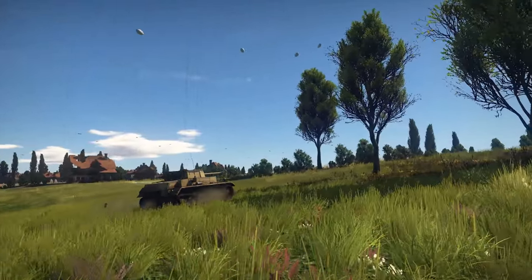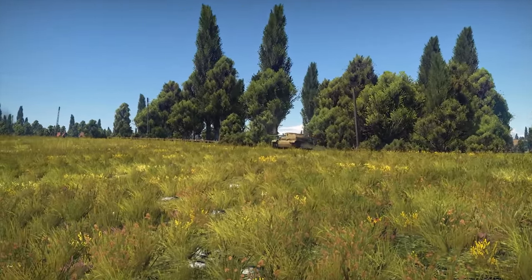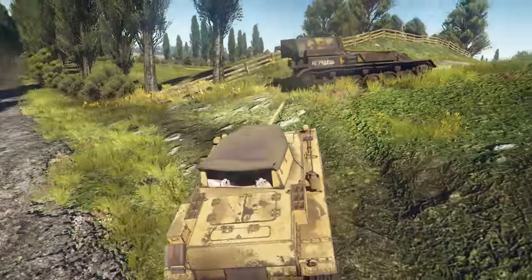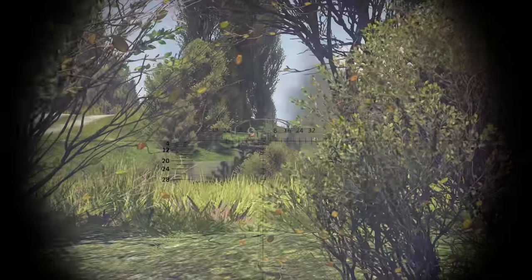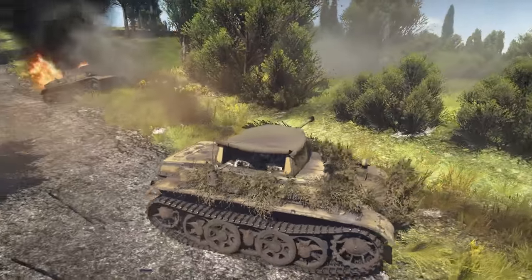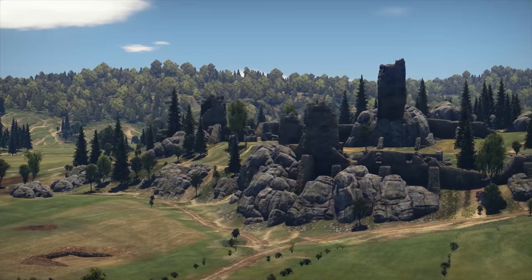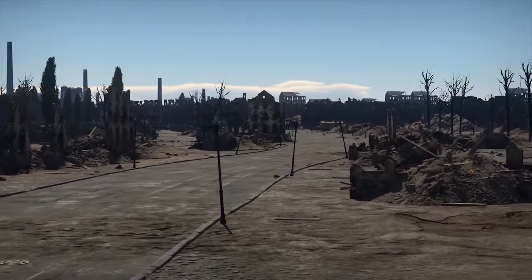Secondly, the Panzer II is a very nimble tank. It can easily sneak into enemy territory and then wreak havoc on the other team's flank, catching opponents off-guard and destroying their critical modules. Given the fact that the gun doesn't take much time to reload, this tiny tank can turn into a terrifying guerrilla fighter. Mind that not all maps let you do this. The best ones are Carpathians, Normandy, Second Battle of El Alamein and Events of the Rhine.